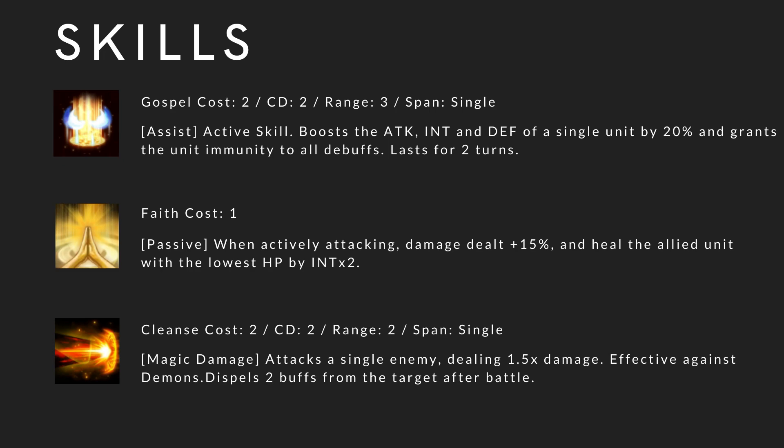She is the first assassin who has Godspell. Godspell costs 2, cooldown 2, range 3, spam single. It's essentially a faction buff active skill — boosts the attack, INT, and defense of a single unit by 20%, and grants the unit immunity to all debuffs for two turns. Faith: when actively attacking, damage dealt plus 15% and heals the ally unit with the lowest HP by INT times 2.